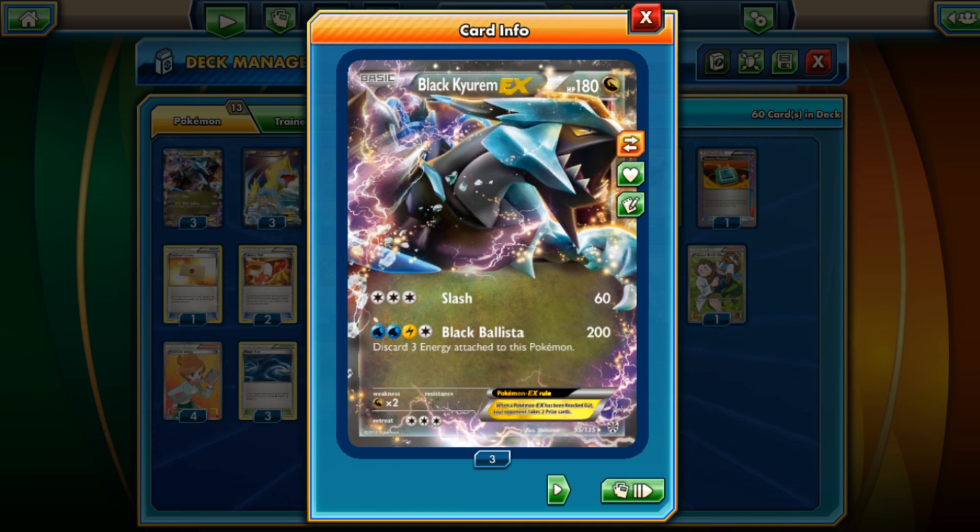But it kind of fell away — things like Suicune and Sigilyph were a problem, and things like Pyroar became a problem — so Black Kyurem just didn't see as much play anymore. But I thought hey, it's still a good card and still fun to use, so why not take advantage of Black Kyurem EX? I opted not to pair Black Kyurem with Blastoise anymore because we've seen too many variations of it — with Archie's Ace in a Hole Blastoise and with Rare Candy Blastoise.